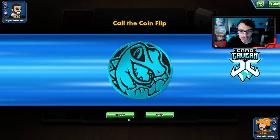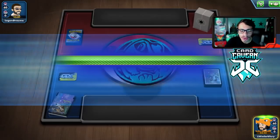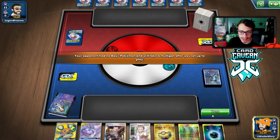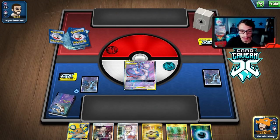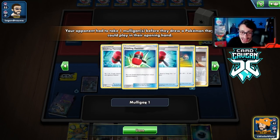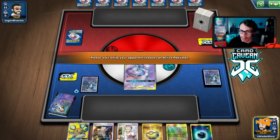Let's try out the Moltres Darkbox deck. We win the coin flip, we go first, and we got a Mewtwo start. Pretty good hand — we can get Sneasel and Moltres. My opponent is mulliganing, so we get to see an extra card. Three Hammers off the rip — but Crushing Hammer isn't that bad when we have Moltres. We can still deal with it thanks to Moltres, which is awesome.